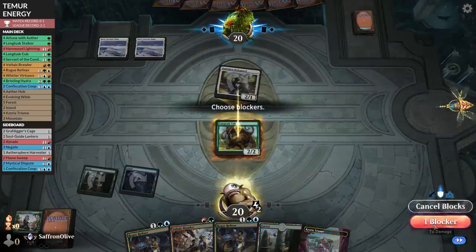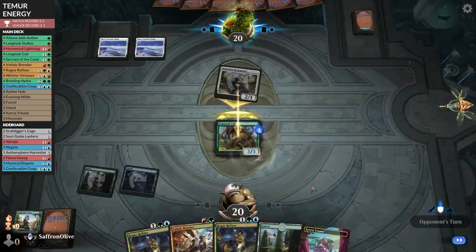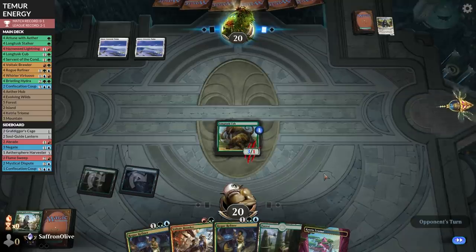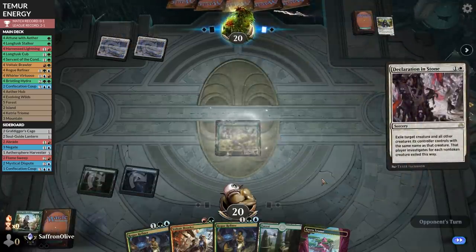Opponent plays Snowy Covered Plains. We attack — opponent appears to be thinking about blocks. Punt! Bluff! I think our opponent didn't account for the energy from Attune with Aether — they were thinking we didn't have enough energy to pump. Wow, okay, definitely a punt.